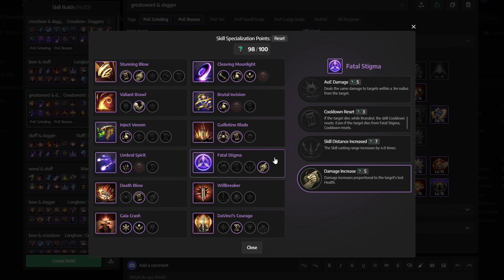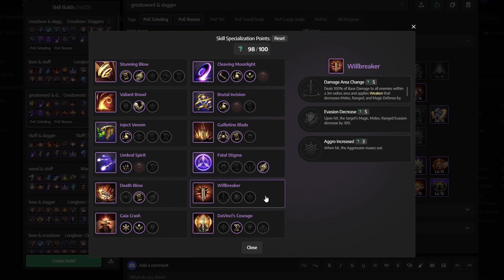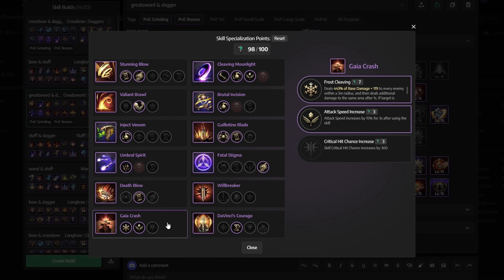For passives, we want to go with Destructive Fang, Assassin's Instincts, Wrathful Edge, Vital Force, Cold Warrior, Victor's Morale, Robust Constitution, and Murderous Energy.